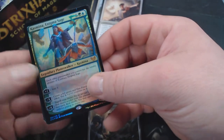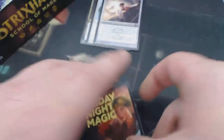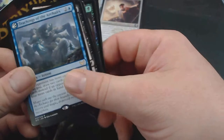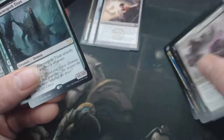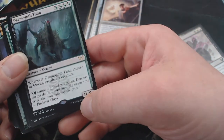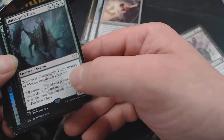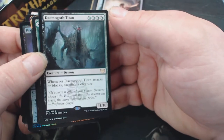That is a Foil Casmina — man, that's pretty. Art, Land. We got a Rare Lesson — that's cool. We have a Titan. Demogoth — 11/10 for four mana. When it attacks or blocks you sacrifice a creature. There's a lot of decks I know of that would want that.